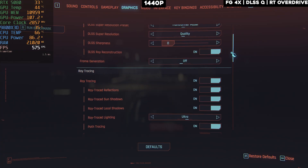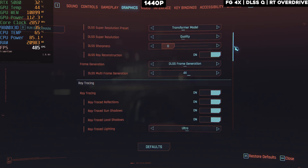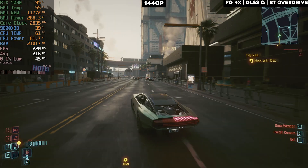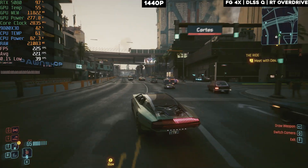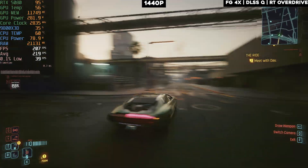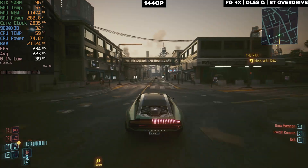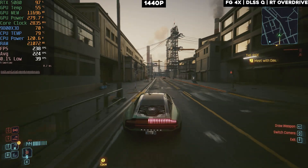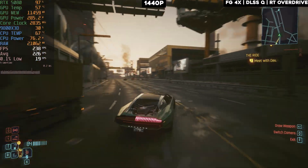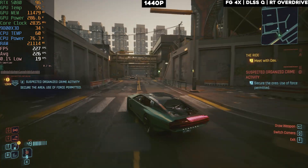Testing MFG with those same settings — DLSS Quality, ray tracing overdrive, 4x frame gen. Since we already have a 60 FPS base, it doesn't feel as laggy with input delay. We're getting around 220 FPS, which is impressive with everything maxed out even at DLSS Quality with path tracing. This is exactly what NVIDIA markets their 50-series cards as — 200+ FPS with everything cranked out — though there's still a small input delay.